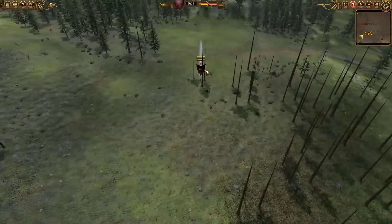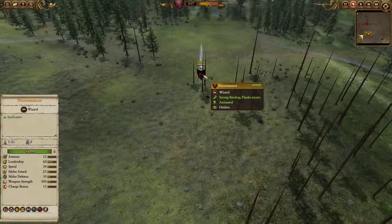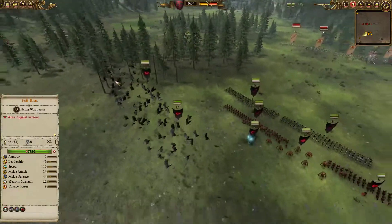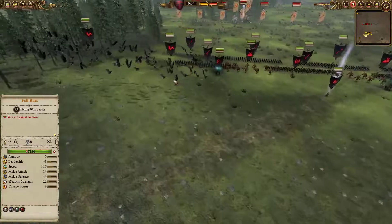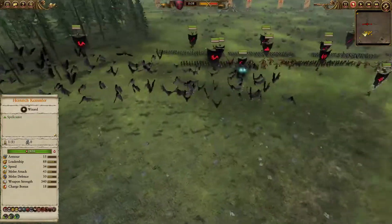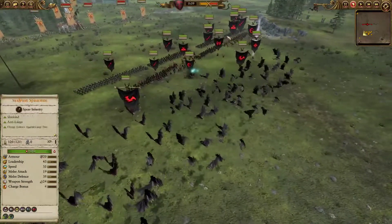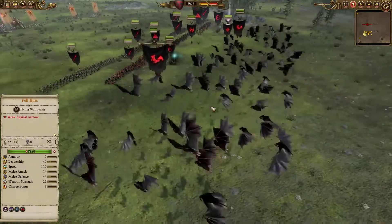Back here I only have just one Necromancer with no skill, just a Forbidden Rod to act as a battery. He costs like 400 if you only bring that, so it's not a big deal. Just leave him somewhere behind, since this is pretty much a Death Star strategy which you're about to see.